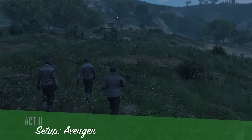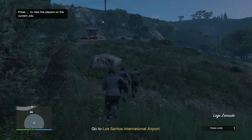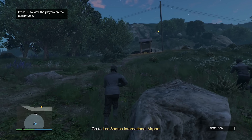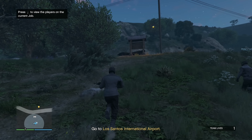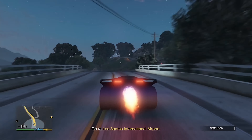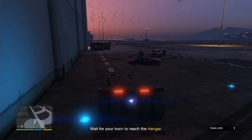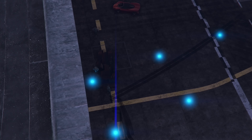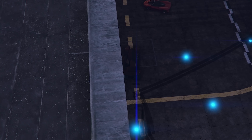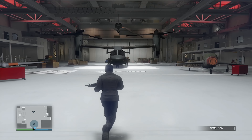Starting up the first setup of Act Two — the Avenger setup. I remembered how this goes and it's actually really annoying. We have to go to LSIA and go to a hangar. We finally got there — three of us total, one teammate is level 340, another is around 500. The setups will be on normal difficulty and the finale will be on hard so we can get more money. There's the Avenger, let's take it.